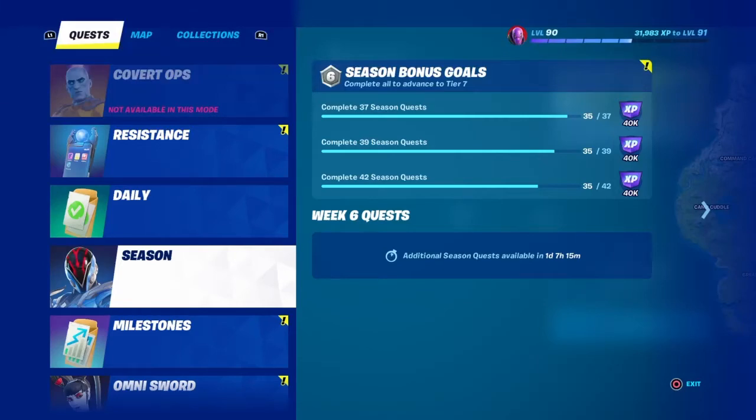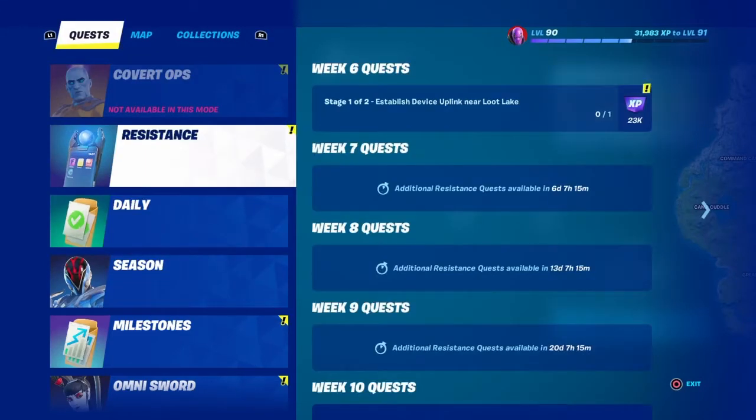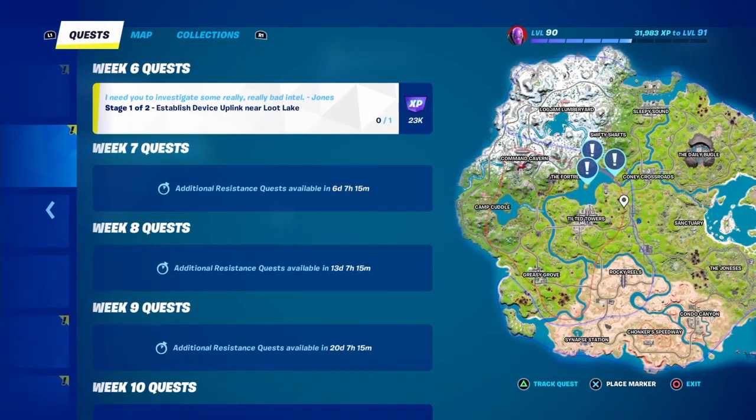What's up everybody, it's your Shotgun and today we are going to be doing another Resistance Quest week six. We are going to be establishing a device uplink near Loot Lake, stage one and stage two. As you guys can see, here's Loot Lake located right here, and these are the locations where you guys can find a device — either on Loot Lake, on the lander, or at this deck.